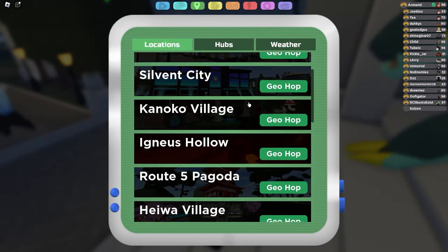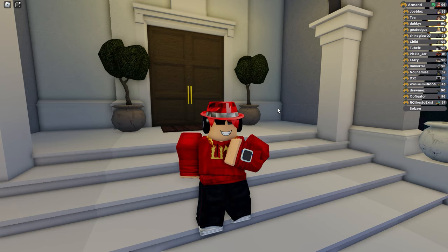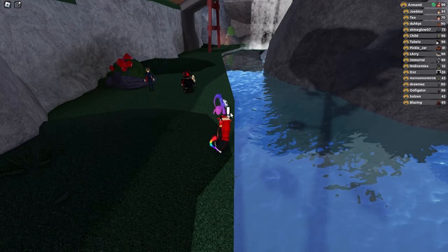Now in order to find Eruptodon, you want to go to Route 5. In order to get to Route 5, let's just go to Kanoko Village first and then head on to the 5th route. And Mr. Baxley is over here hiding under the bridge.